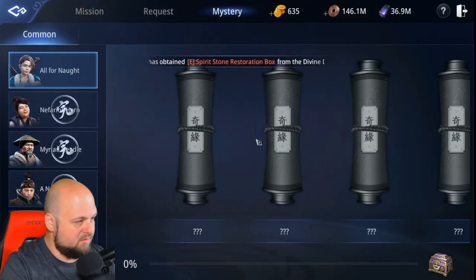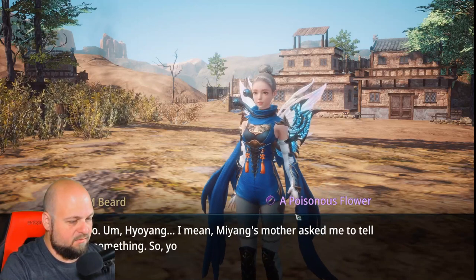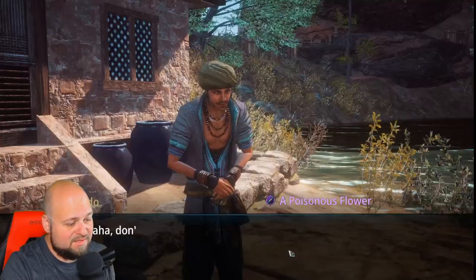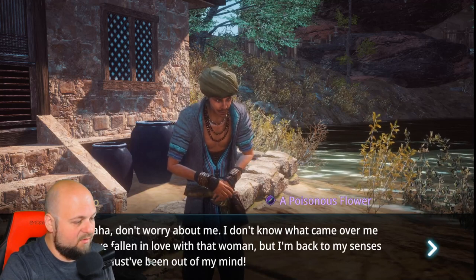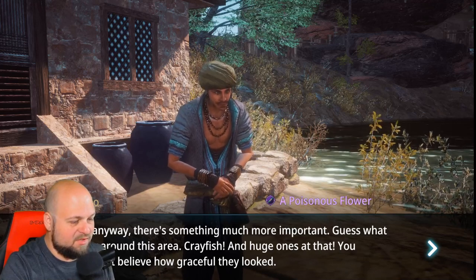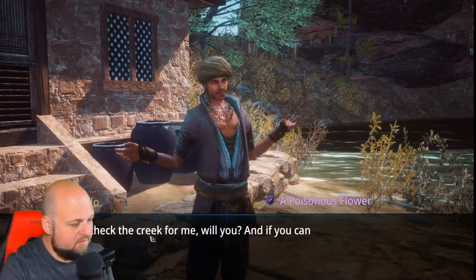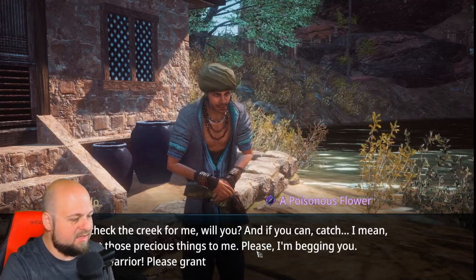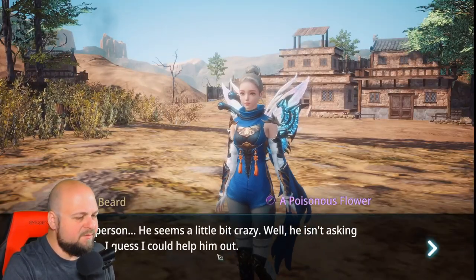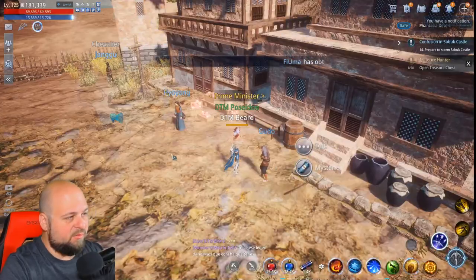It's not showing up under mysteries yet. He says his mother asked him to tell us something. He says 'It's not easy for me to say this — I've fallen in love with that woman, but I'm back to my senses now. Anyway, there's something much more important: I saw crayfish around this area — huge ones! Go check the creek and escort those precious things to me please, I'm begging you young warrior.'